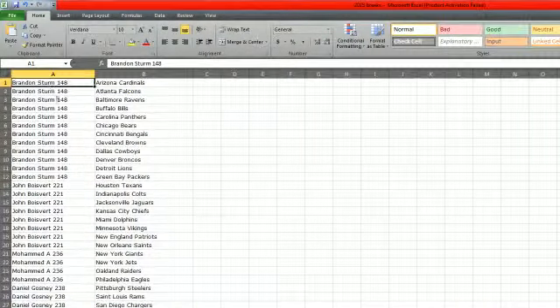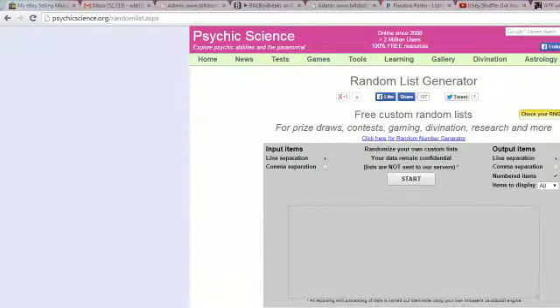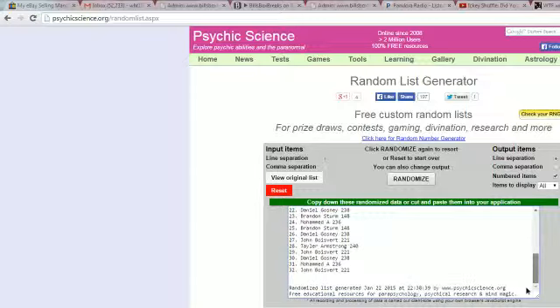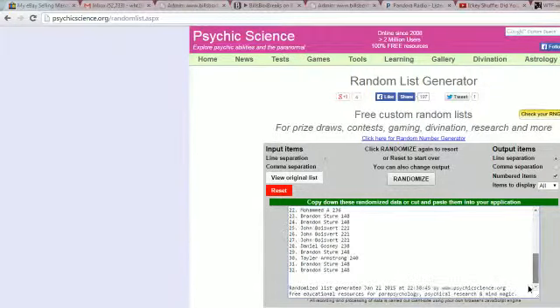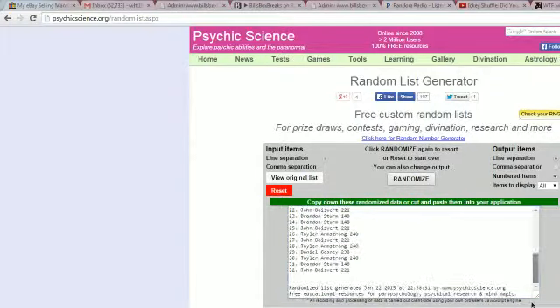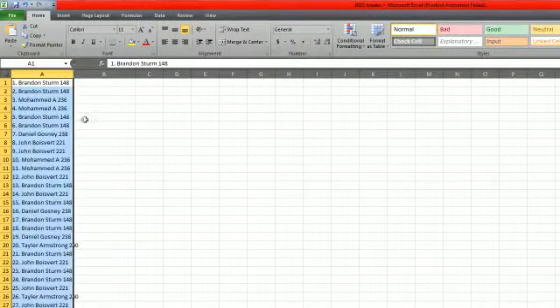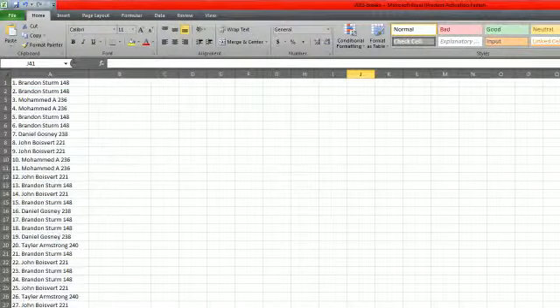Switching to my screen. We've got Brandon on top, Taylor on the bottom. Let's go ahead and put that in the randomizer 3 times. Once, we've got Mohamed on top and John on the bottom. Twice, Mohamed on top again, Brandon on the bottom. Three times, Brandon on top and John on the bottom. So now we've got our order for the names. We'll save that and switch to the teams.